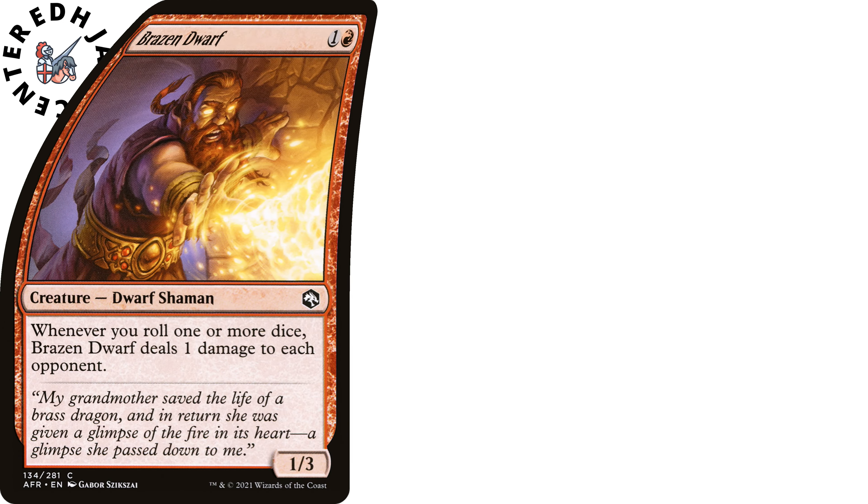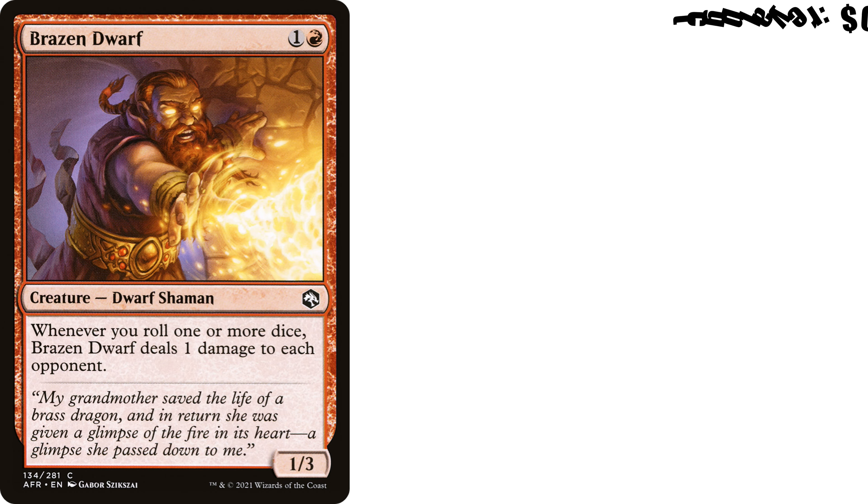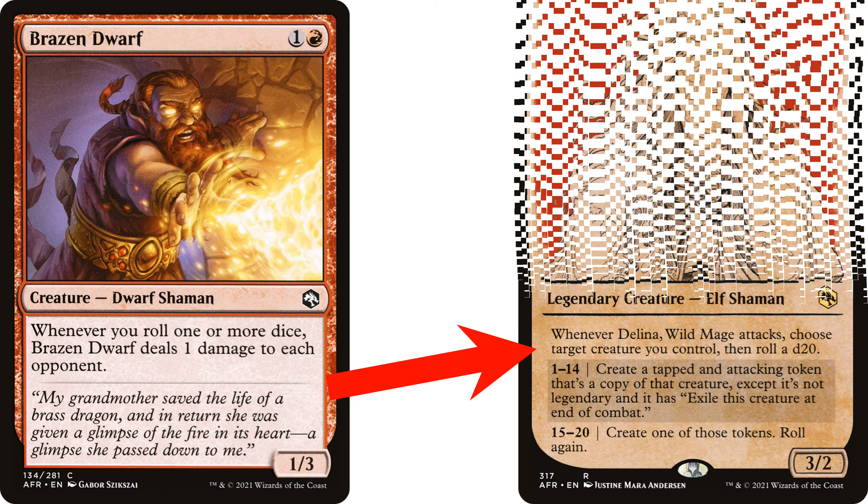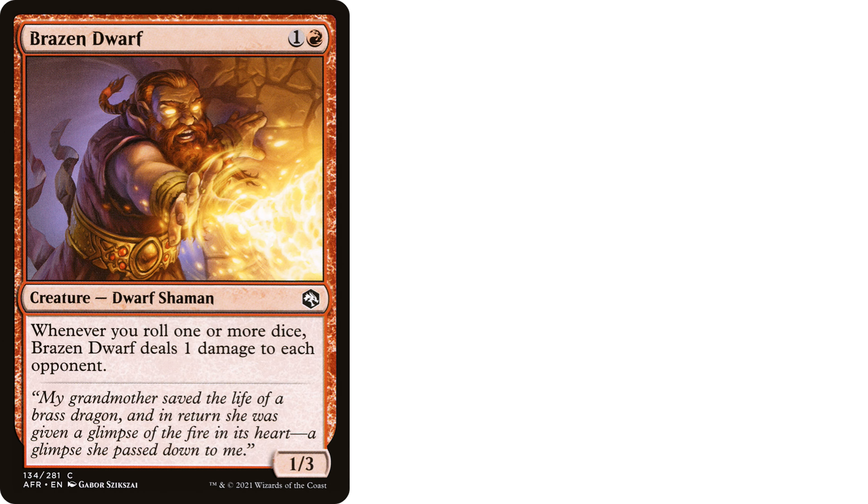Moving on to Brazen Dwarf — one and a red creature, dwarf shaman from Adventures in the Forgotten Realms. Whenever you roll one or more dice, Brazen Dwarf deals one damage to each opponent. It's a 1/3. Super simple tech here — we're going to be rolling dice, and we want to deal damage when we roll dice. What's not to love? And he's five cents. Short kings represent!